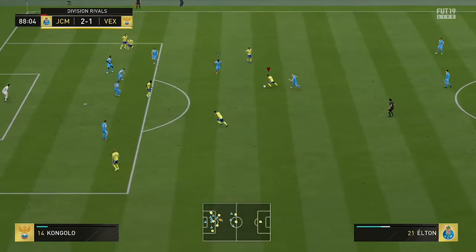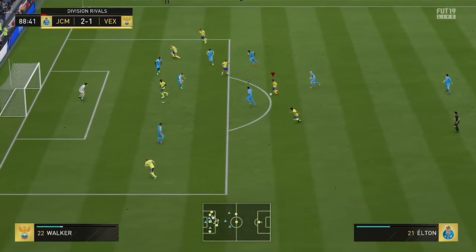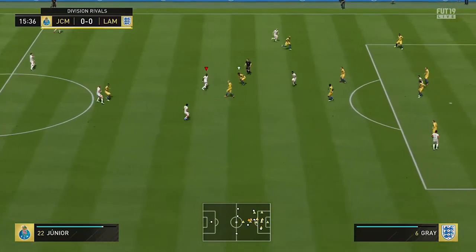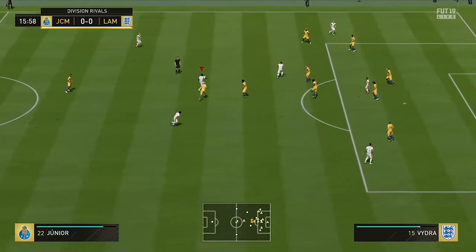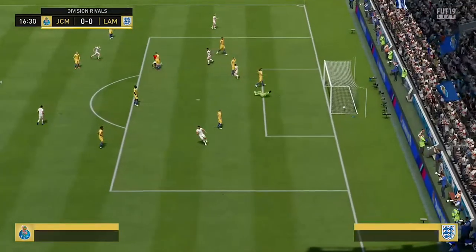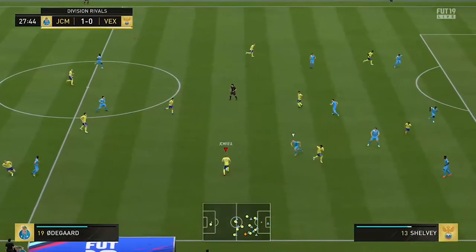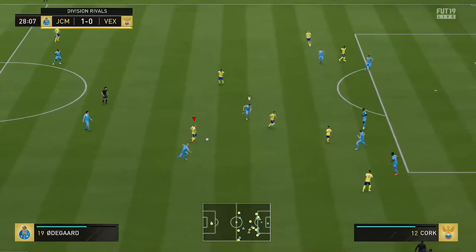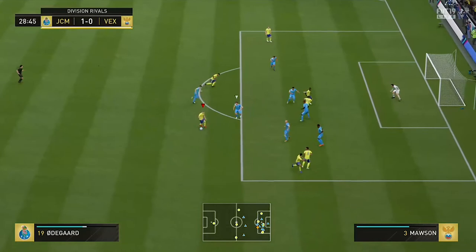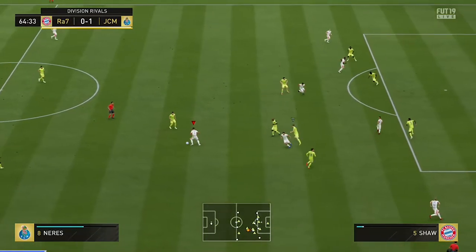Moving into the midfield, we had Makai Stevens on the left, Rafinha the Brazilian silver from PSV, and in the right mid position Martin Odegaard. Odegaard was surprisingly very good — even though his agility is only 79 he still managed to score a few decent goals. The silver centre mid, whose name I can't remember, was actually a very, very good silver card and I was very impressed with him. Rafinha was also very good — every single year he seems to be cheap and good, being Brazilian with decent stats and playing for Barcelona.